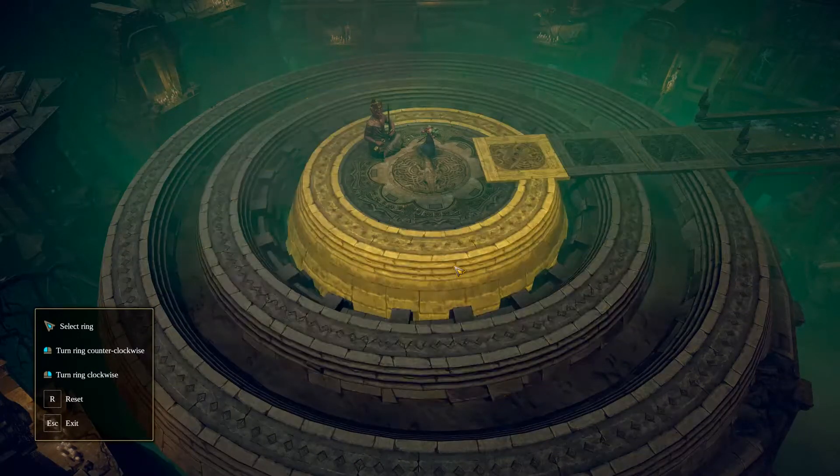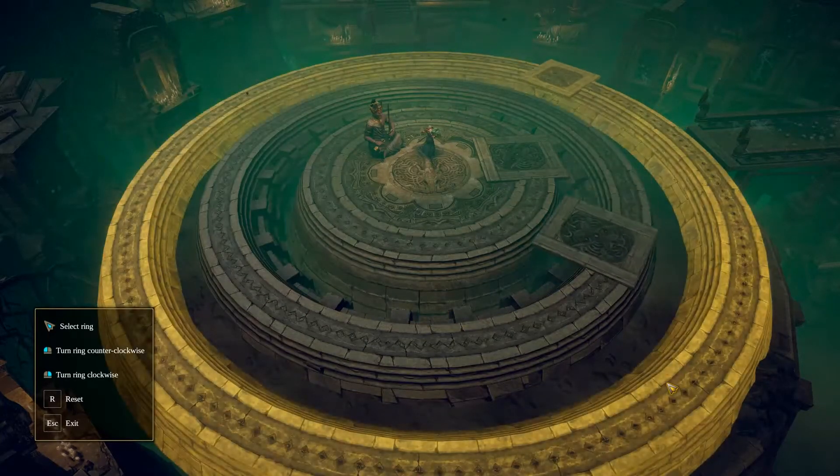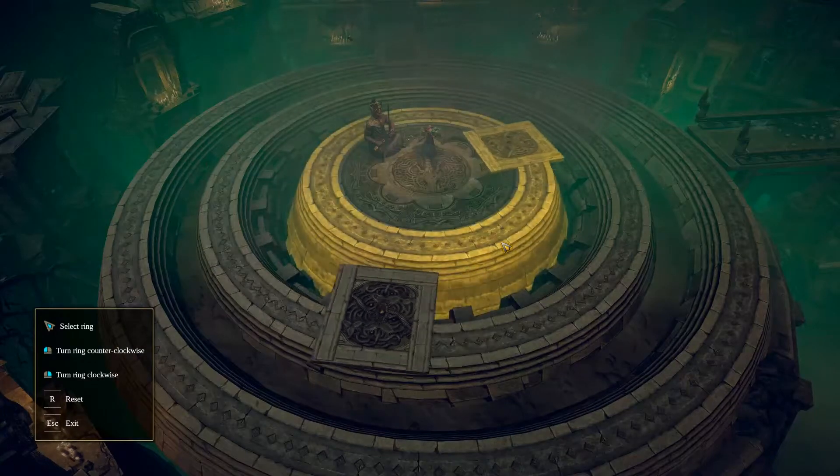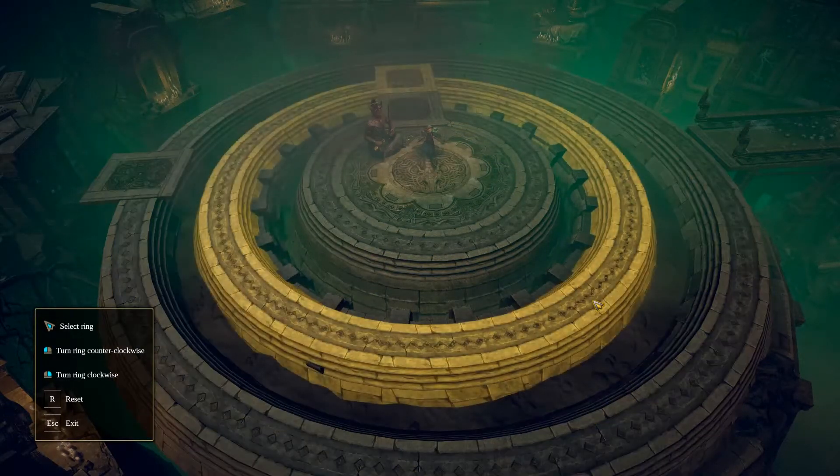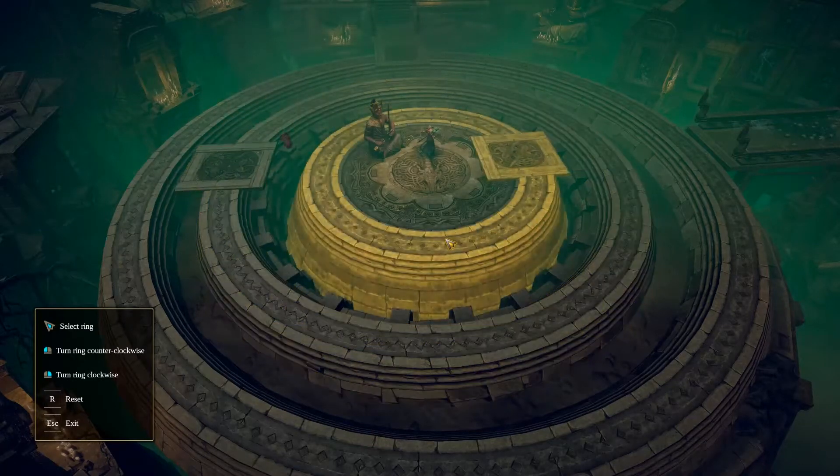And we're going to have to interact with these rings. In order to make this all work out, you're going to have to hit the outer ring once, the inner ring once, the outer ring again, the middle ring once, and then the inner ring.